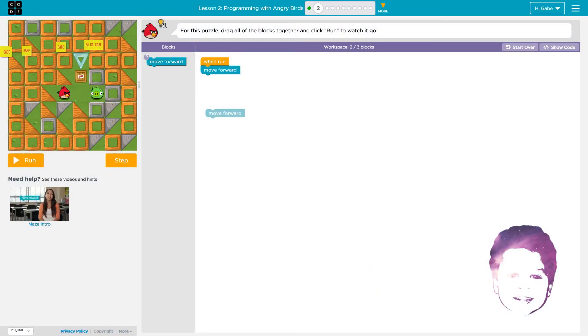Hey guys, it's Gabe and I'm gonna be showing you Course C 2018 Lesson 2: Programming with Angry Birds. Let's do this. So imagine if someone hit that TNT block.